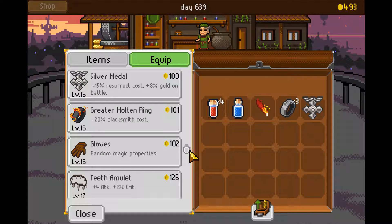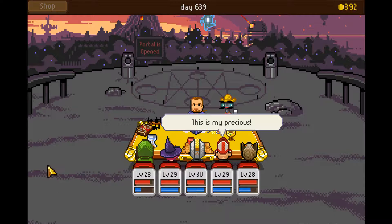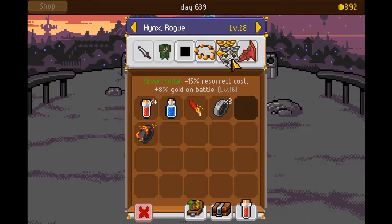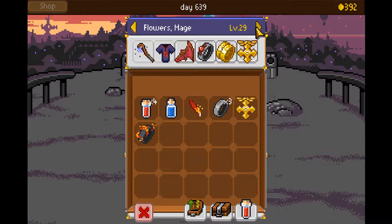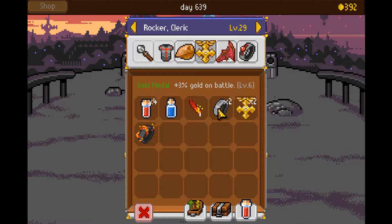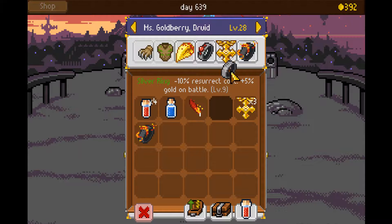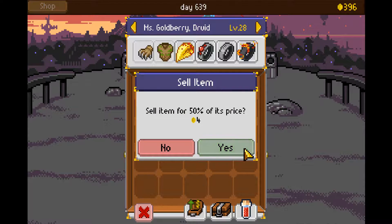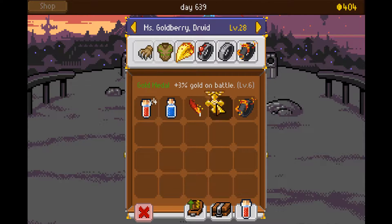I will buy one greater molten ring, just in case. Just for magic. Flowers the mage — 3%, 5%, he's got that. Sell these useless golden medals. Why have golden medals when you can have silver?